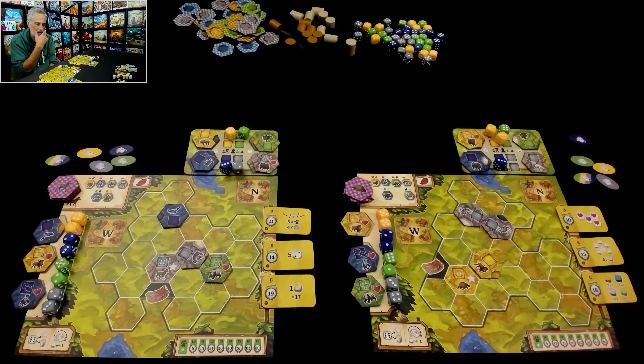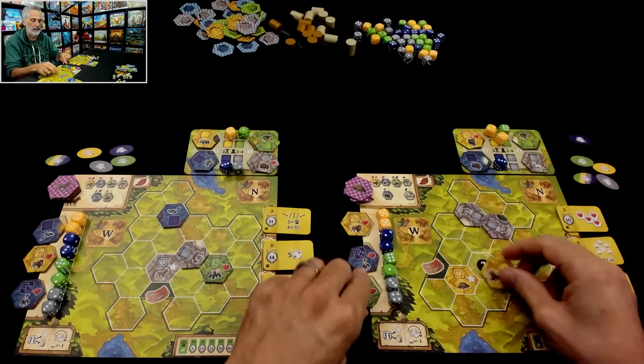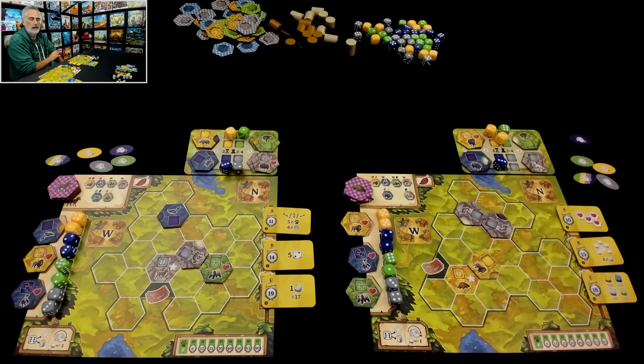Jen did a swap too. She basically did the opposite — she had a panda and said let's make more contiguous. She already had a contiguous mountain territory, and now she's got a contiguous savannah over there, putting the lions next to the pangolins.